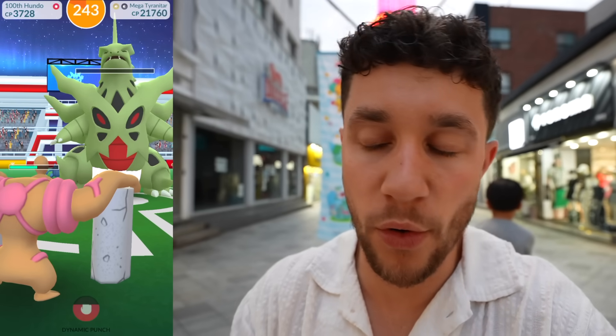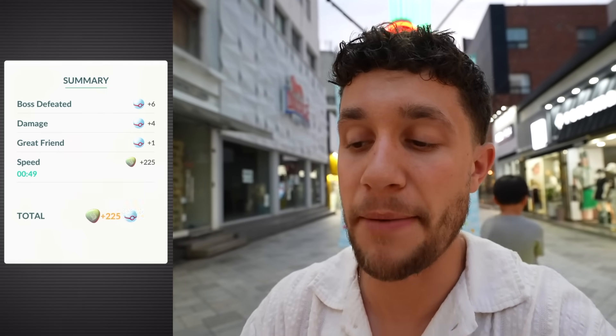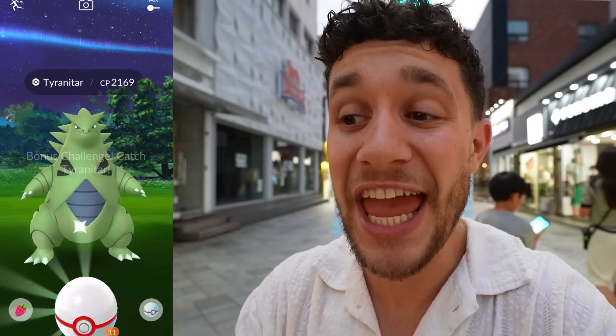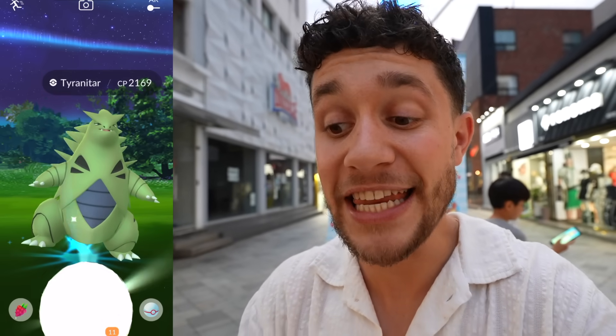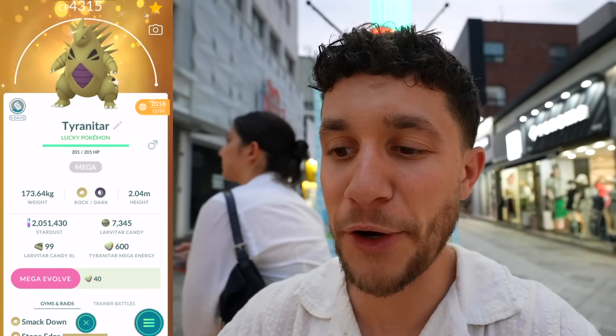We'll Mega Evolve mine in a second. In order to take down Mega Tyranitar, the best counters are your Fighting types — just take those out. And really exciting: because Tyranitar is now a Mega, it means we can get shiny Tyranitar out of a Mega Raid. Also, shiny Tyranitar in the wild — Tyranitar can be shiny in the wild. Imagine finding that, that would be insane. And there it is — shiny! This is Shiny Mega Tyranitar in Pokemon Go. It looks incredible.